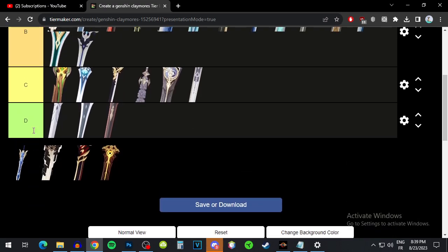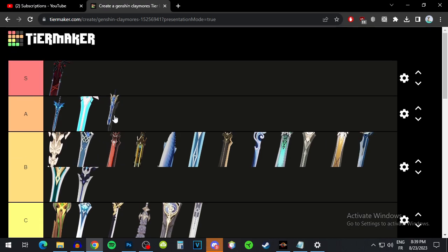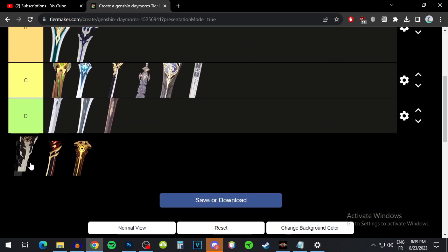Song of Broken Pines has the highest base attack in the game and a physical damage bonus substat. It makes up for the smaller substat with the high base attack, and the passive gives extra attack and attack speed, letting you fit in more normal attacks. I'd put it at S tier — probably his best weapon.